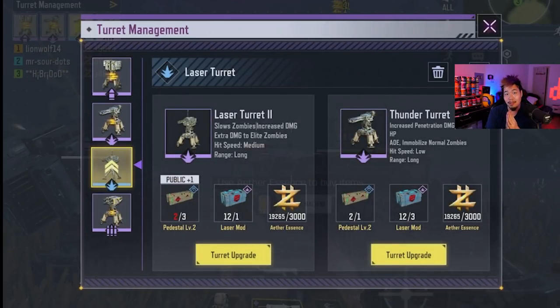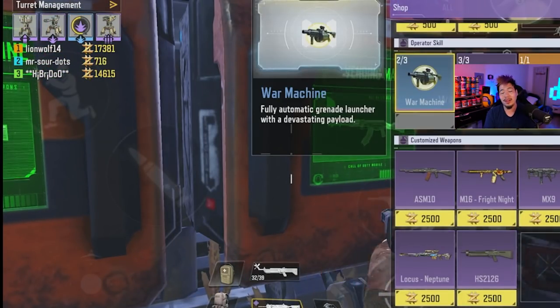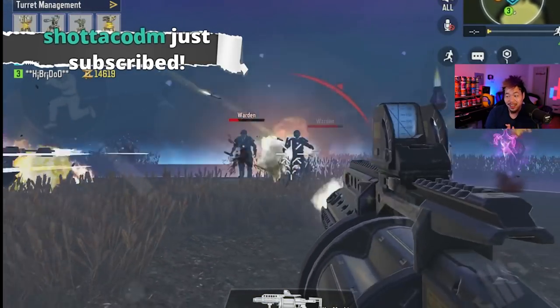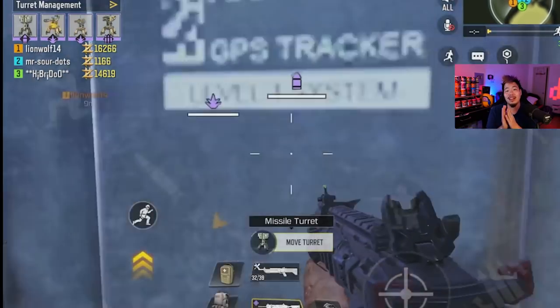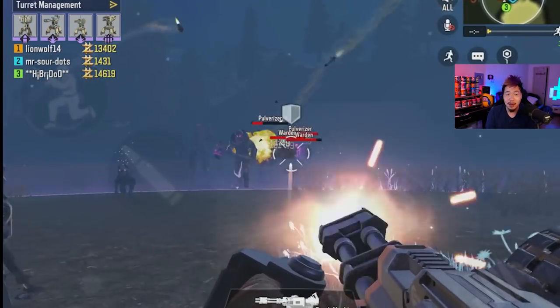Number four is the laser turret. I had a hard time figuring out my top four because they're all really good and I actually use all four in the same build. The laser turret requires epic laser mods, which are a little harder to find. But it slows enemies, deals a lot of damage, and deals extra damage to elite mobs like heavy gunners and pulverizers. It has long range with medium fire rate — great for shredding elite enemies.